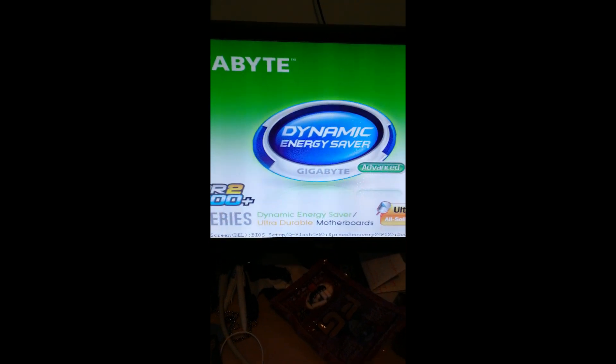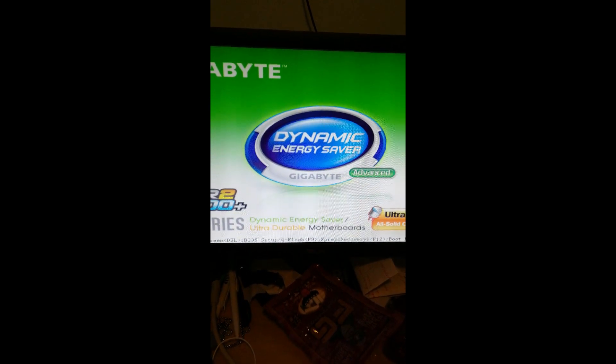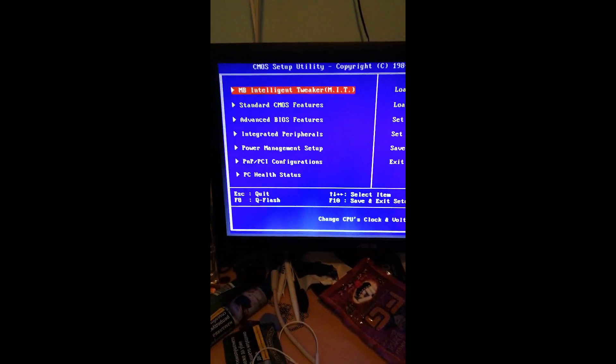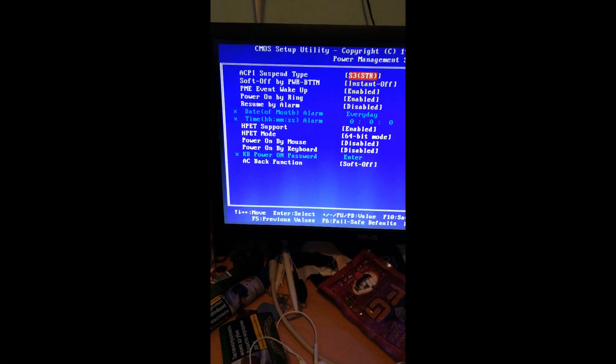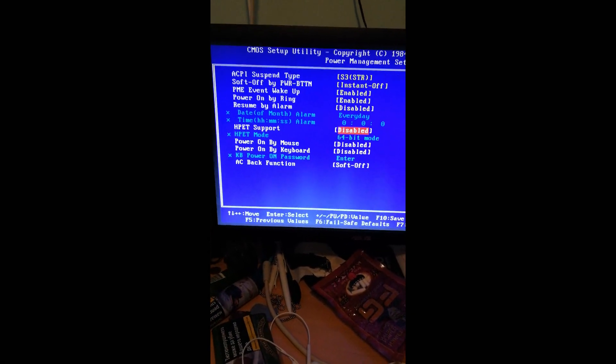For the last step, we need to restart our computer and enter BIOS mode. Most computers use the Dell key to enter BIOS mode — make sure you read the text at startup to see if your BIOS key is different. Once we enter BIOS mode, find your Power Management settings and look for HPT.